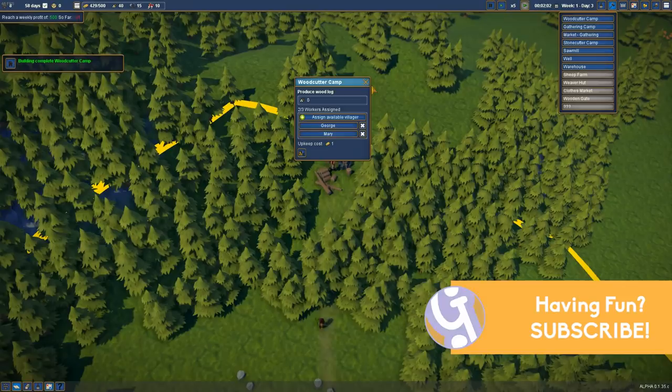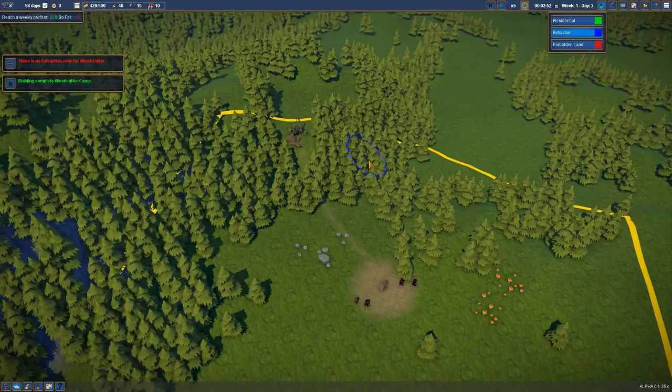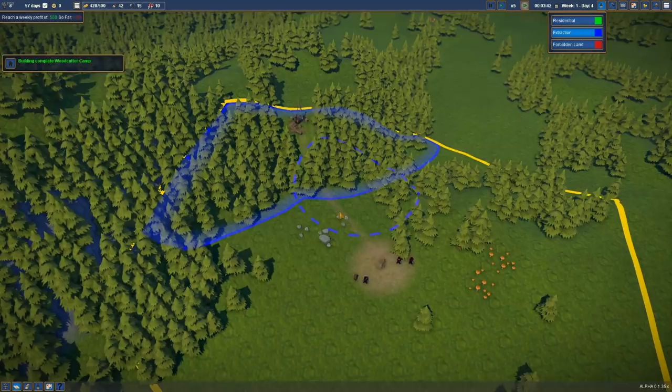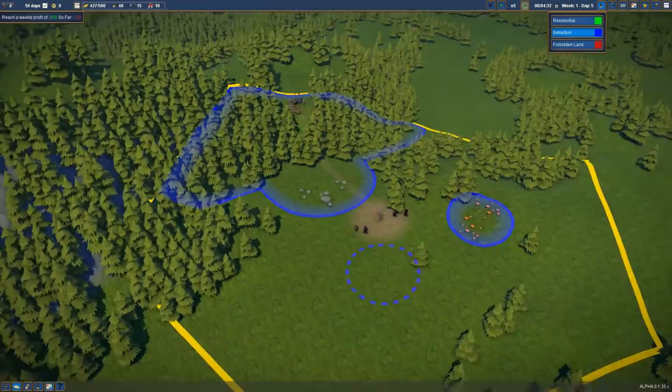So now we can click a couple of guys there. George and Mary are going to go and become our woodcutters. But we need to pick a zone for them to woodcut. So we get to extraction here — I warn you now, this makes the worst noise. We also want that stone to be in the extraction zone, and we also want a little extraction zone for these berries as well.